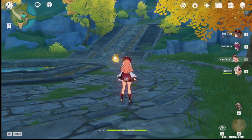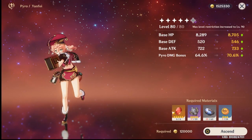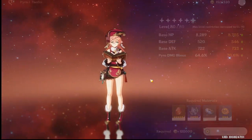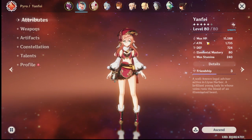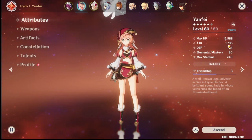Full disclosure: she is level 80 because I'm not done maxing her to level 90 yet. I couldn't farm all the materials in time before Eula's banner dropped, since I also want to get Eula and make a level 90 showcase for her. But she does pretty good damage at level 80.